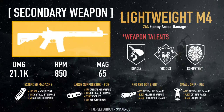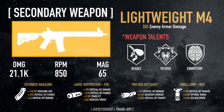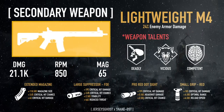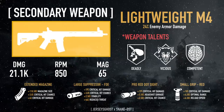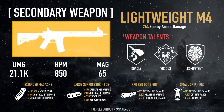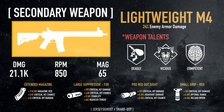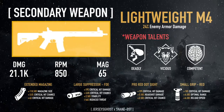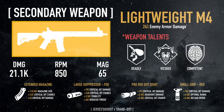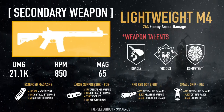My magazine is an extended mag with crit chance and crit damage. I have a Pro Red Dot sight with crit damage, headshot damage, and crit chance. I have a large FDE suppressor with crit damage, crit chance, and stability. My underbarrel small group red has crit damage, optimal range, and reload speed — I'd probably put stability on that, but I mainly use it for the crit damage.